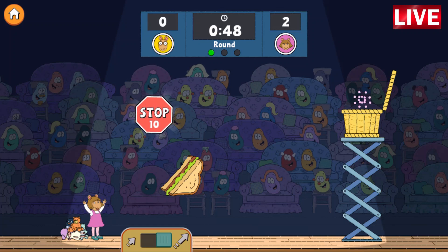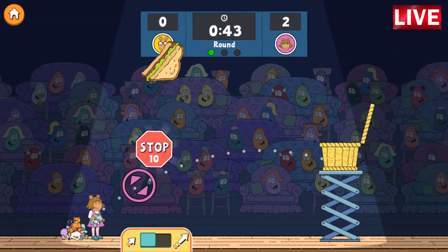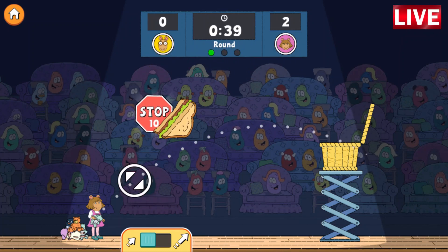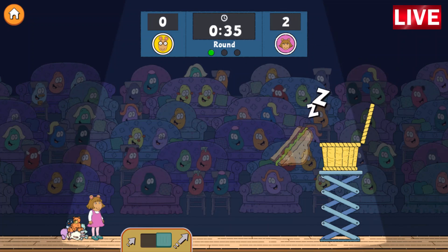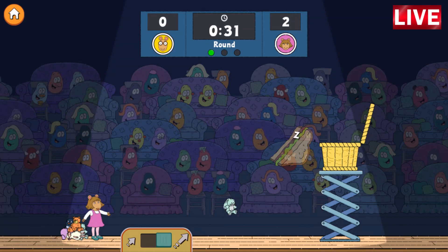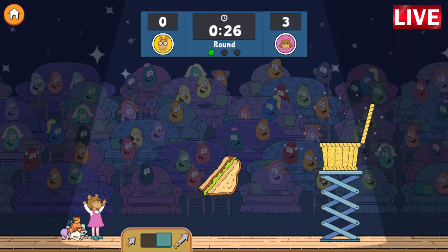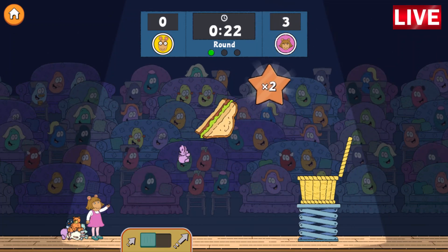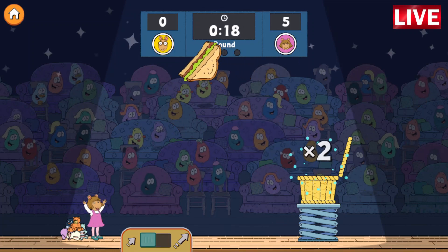That's the nap power! Hit it with a stuffy to make the obstacle take a quick nap — a ten-second nap! That's the points power-up! Hit it with a stuffy to get a two-pointer!